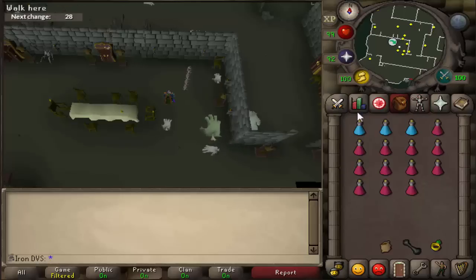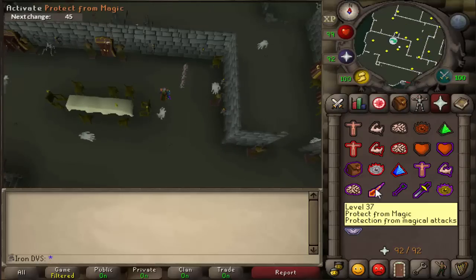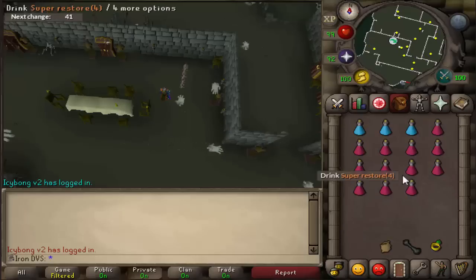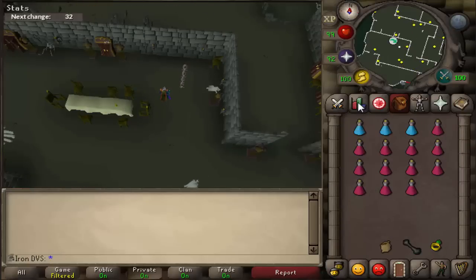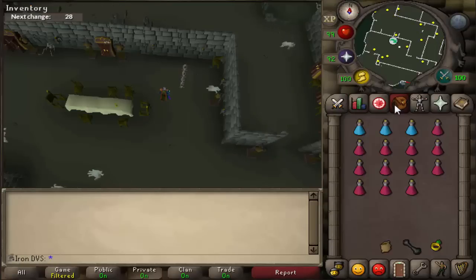So I'm going to go ahead and kill 25k of these. Another thing I forgot to mention is I'm going to be praying protect from magic and using eagle eye the entire time. The reason I'm doing this is because you actually get more ranarr weeds than you use prayer pots, so you don't really have to worry much about that. I'm also going to be repotting every time my stat goes down by 4 — so once I use my ranging pot I'll go up to 112, and I will repot every time it hits 108.